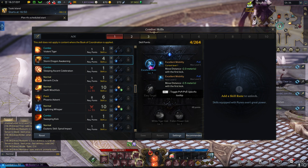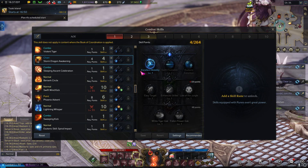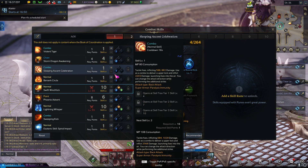I just have Storm Dragon Awakening at 4. You just want this for mobility. You don't need to use this a whole lot in Chaos Dungeons. So if you're lacking points in any of these skills that I don't have maxed out, feel free to just skip them.